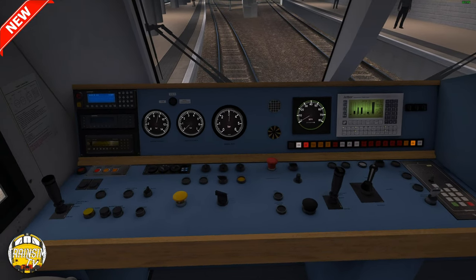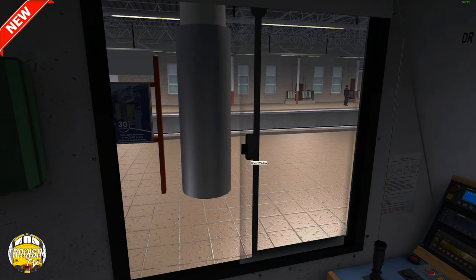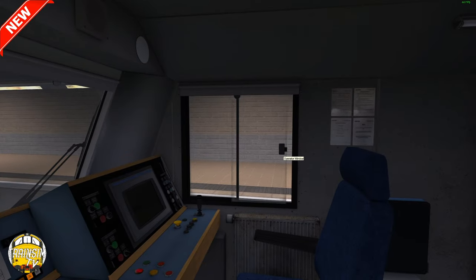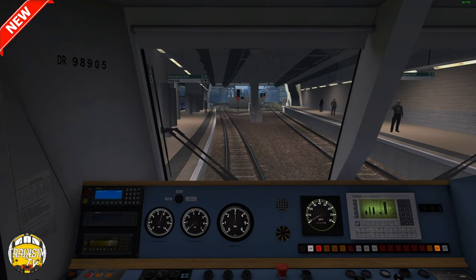Everything's actually set up pretty much and we're just waiting for the signal to change, so we'll have a look around the cab. The windows open, and the sounds do actually change when you open them — that's cool. No sliding window noises though, which is a bit of a shame. Bear in mind this is a £22 product if you don't have a subscription, so for that price you're going to be expecting quite high standards, including certain sounds.